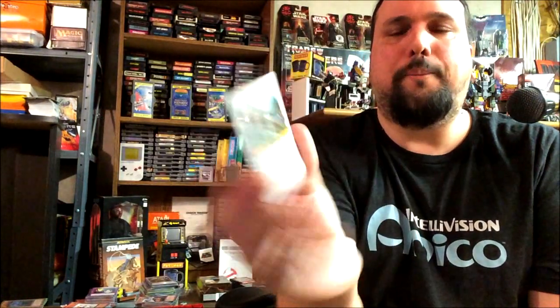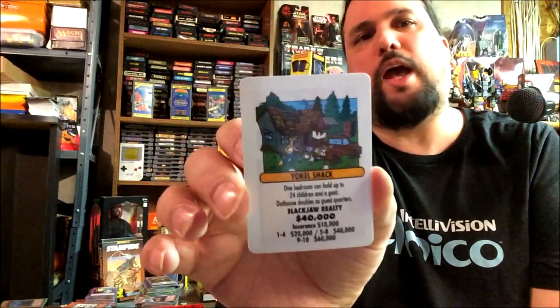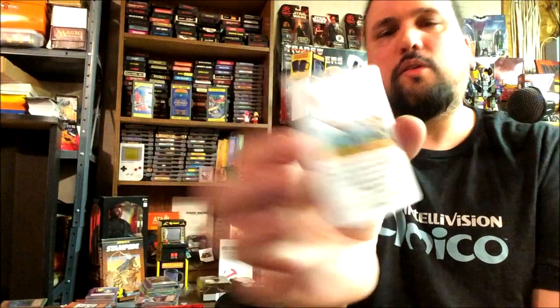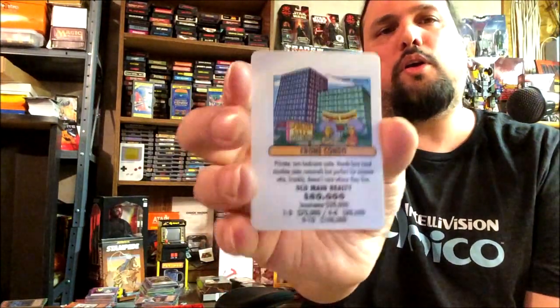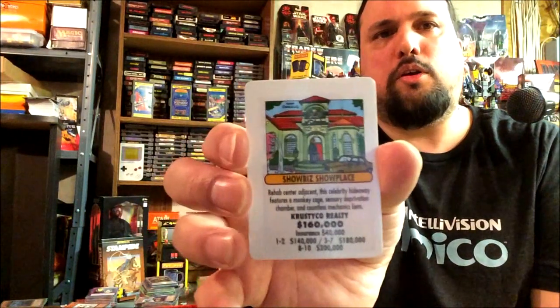Then we've got the deeds to the houses — the house deeds. This is the Yokel Shack, which is probably the cheapest one I'm assuming: $40,000, and you get Cletus's little yokel shack with all his children running around. The old Quimby place — $180,000, it's worth a lot of money. Chrome Condo — there's Patty and Selma right there. And Showbiz Showplace — I don't know what that's from, I don't remember.